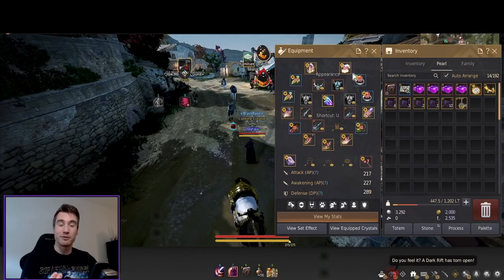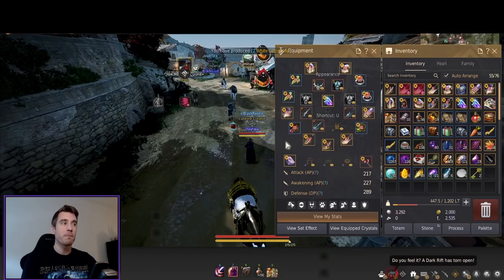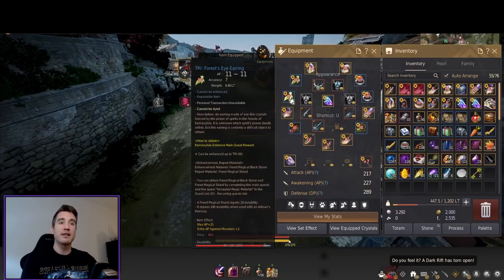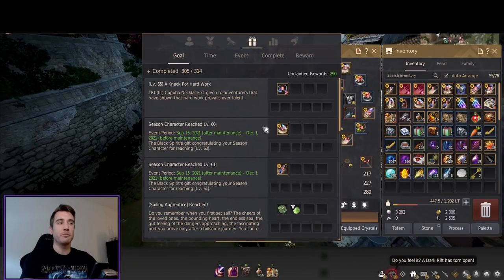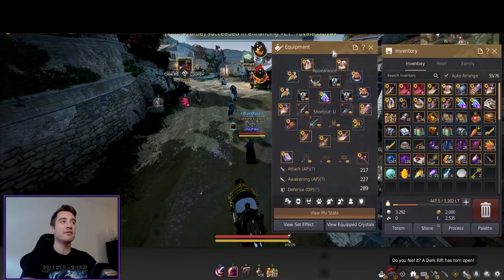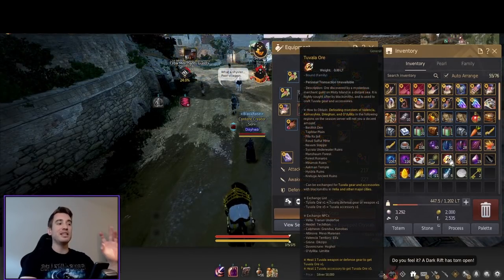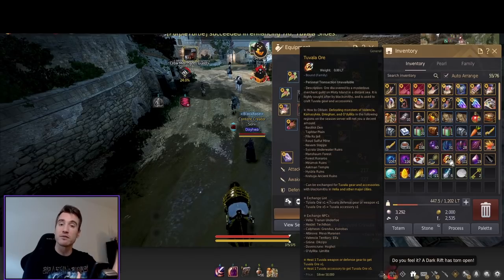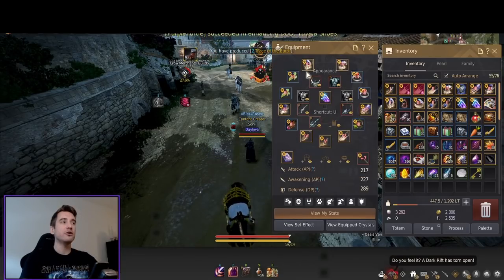Let's take a look at accessories because we do want to get full PEN Tuvala accessories as well. First off, we're going to be getting a PEN Tuvala ring at level 60 and a PEN Tuvala earring at level 61 — you can see it under your white tab under Goals. That means I don't have to enhance double earrings or rings — I just need to make one earring, one ring, one necklace, and one belt. This is one of the reasons we didn't want to waste our Tuvala all on repairing our gear, because now we need to turn these in to accessories and it takes five hours to make one accessory.